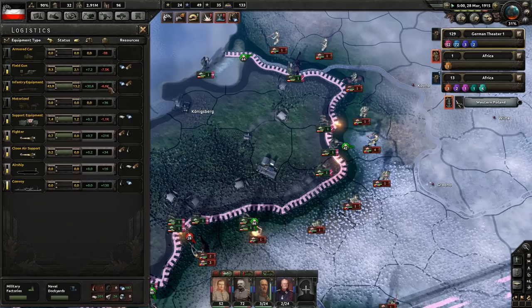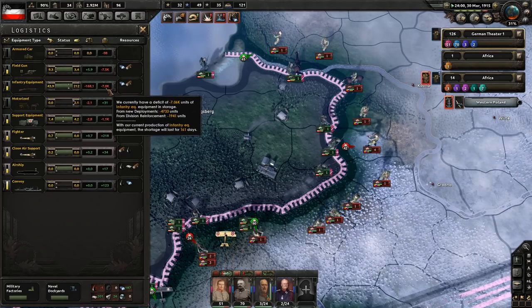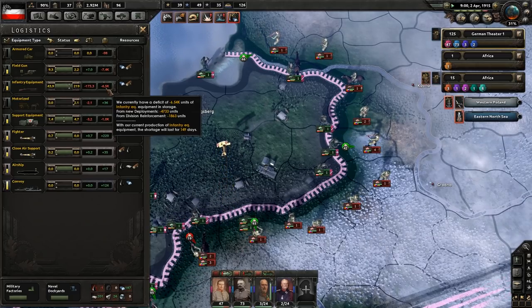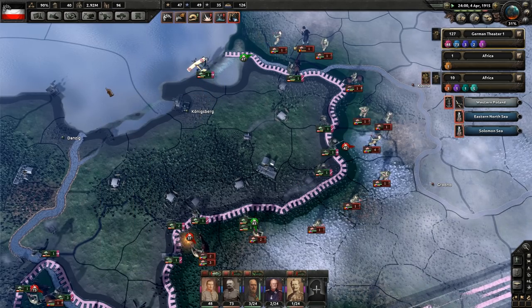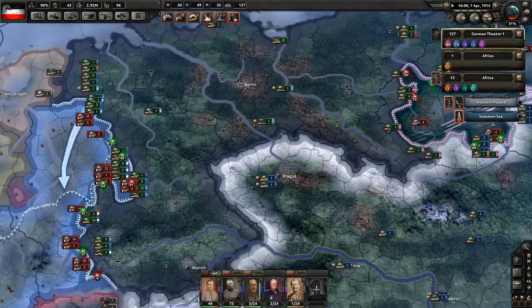Let's look at their logistics for a second, because Germany is going to kind of fuel these Central Powers. If the Central Powers were to lose, it's going to be Germany that's the last country standing. Austria would fall first, then the Ottomans. Germany would stay pretty strong.